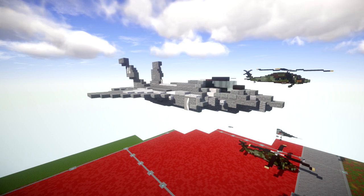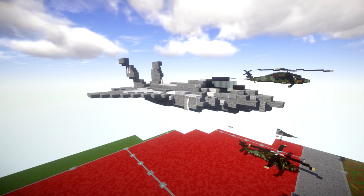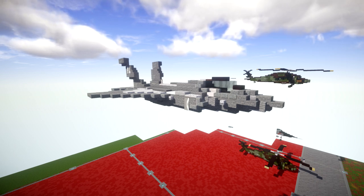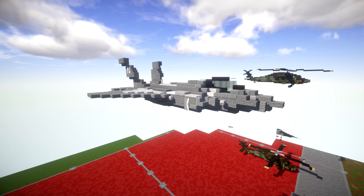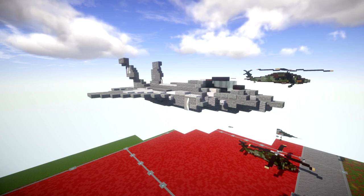The aircraft has three main variants: the conventional takeoff and landing F-35A, which is the version we are building in this tutorial, the short takeoff and vertical landing F-35B, and the carrier-based F-35C. The F-35B entered service with the United States Marine Corps in July of 2015, followed by the U.S. Air Force F-35A in August of 2016 and the U.S. Navy F-35C in February of 2019. The F-35 was first used in combat in 2018 by the Israeli Air Force.